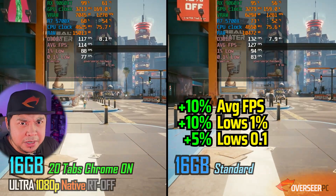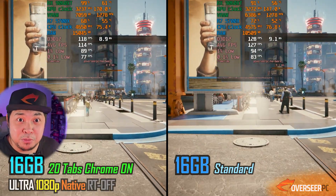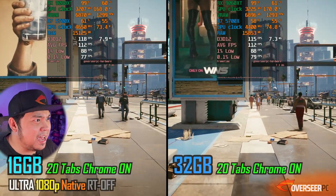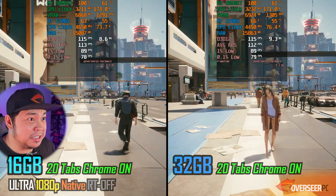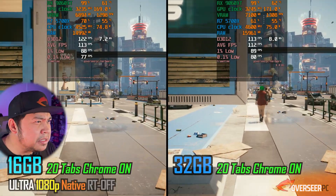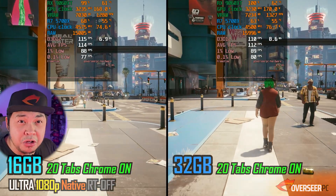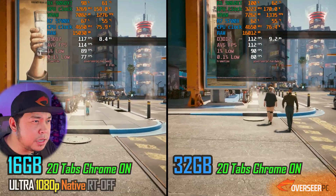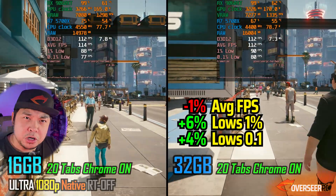How about comparing the 16 gigabyte kit against the 32 gigabyte kit, both running 20 tabs of Google Chrome? The performance is pretty much similar - actually quite similar - with a really slight edge toward the 32 gigabyte kit. We are utilizing about 16 gigabytes of system memory on the 32 gigabyte kit, and the difference is really slight.